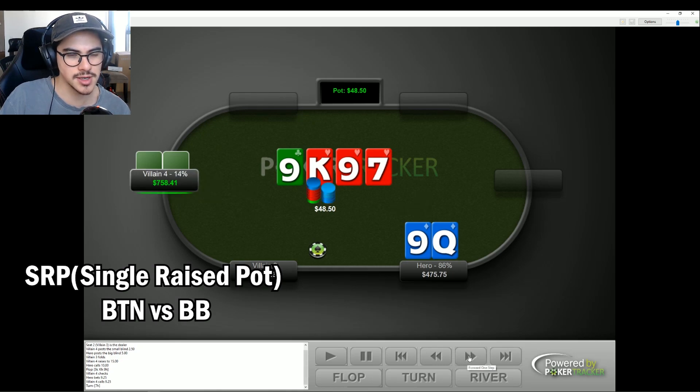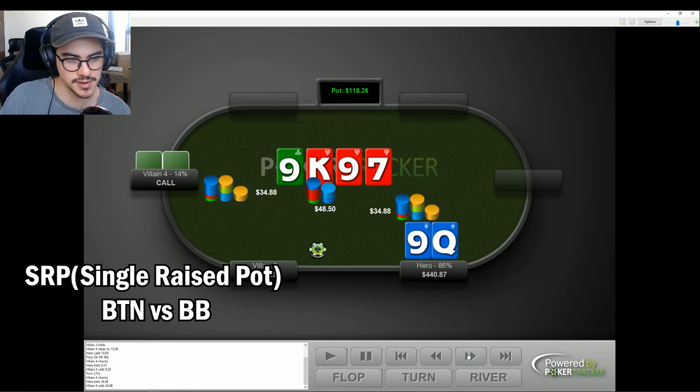Villain calls. Turn is a seven of hearts, so the flush completes. But I still think we get called very often on this turn despite the flush coming in. So I decide to go three-quarters and villain calls.